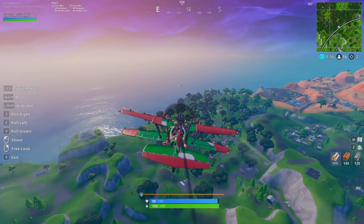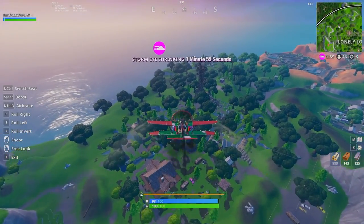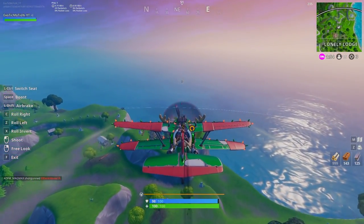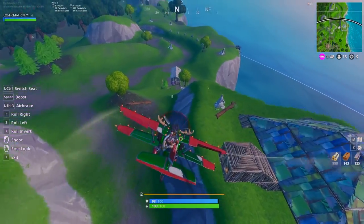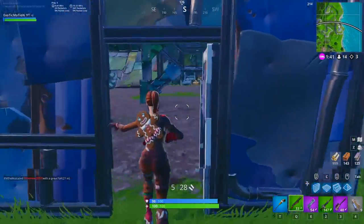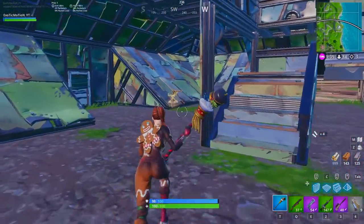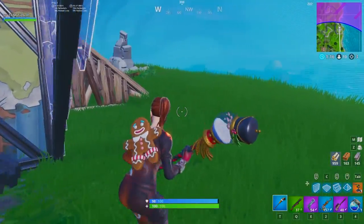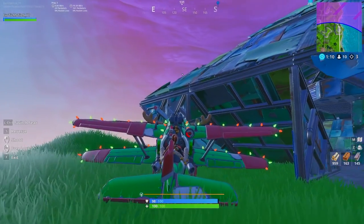A key tip for step four: when rotating to the new circle, don't land in the center. It sounds reasonable, but instead go to the very edge of the circle — nobody is going to be there. As you can see, I'm rotating to a building that nobody would bother climbing for loot; it's out of the way and nobody cares for it. The circle varies every game, so learn the map — the more you play, the better you'll read it.